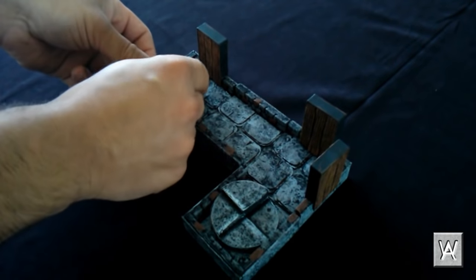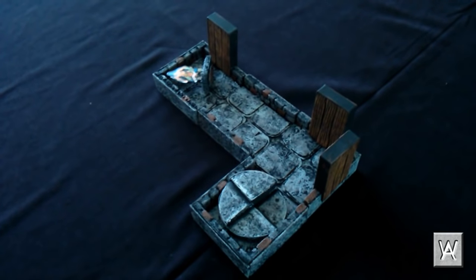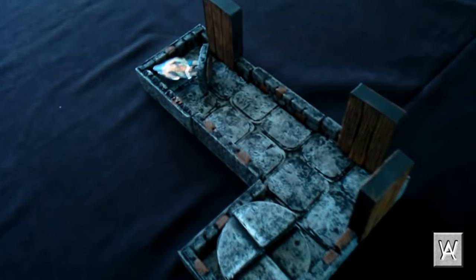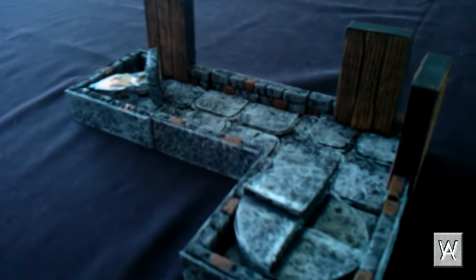Slumped over in the western corner is the body of a dead UNT who fell victim to the lightning trap on the door. Scorch marks on its arm could be discovered, perhaps giving the players advantage on identifying the presence of that trap.